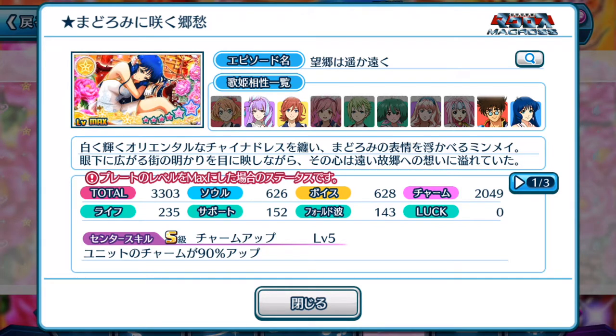The stats themselves may not be the highlight of this episode plate, but focusing on charms — if you guys don't know by now, the first plate for every event is the one that gives you the idea of what you need for a high score for that particular song. So charm is the main factor this time round. And of course, if you're the kind of person who only invests on episode plates for your particular favourite diva, you might want to pay attention to who is usable for this episode plate. The centre skill is S rank — pretty interesting. Units' charm is boosted by 90% up. So looking at the centre skill stats, we can guess that Min Mei's plate is for high score purposes because that 90% boost is a lot, and it's fantastic.